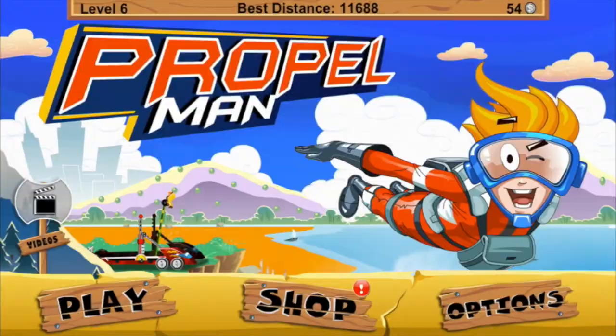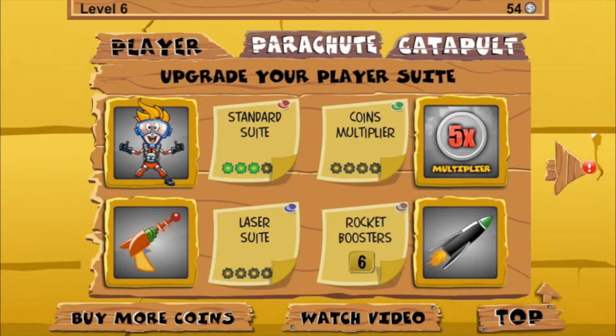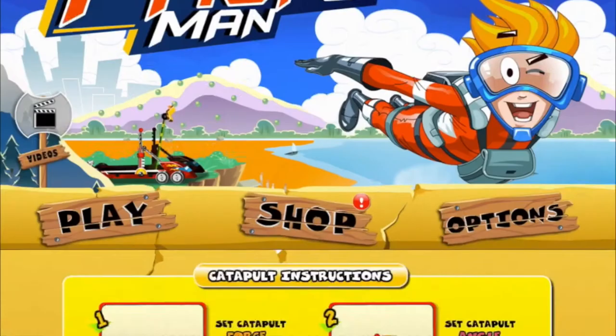We'll have a look at the shop first. You can upgrade your player — basically anything about the game. You can upgrade how many coins you get. Rocket boosters are quite important. It is a free game, and you'll come to see the reliance on rocket boosters which you need to buy from the store. You can collect them in-game, but due to the nature of the gameplay they're kind of difficult to collect. You can also earn coins by tapping 'watch video' — usually about 15 to 30 second adverts for other games, earning around 35 coins per video.